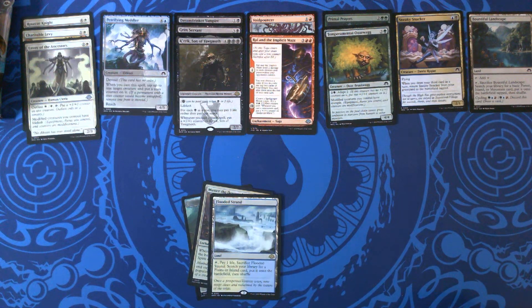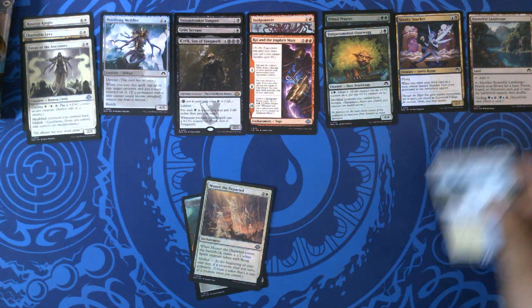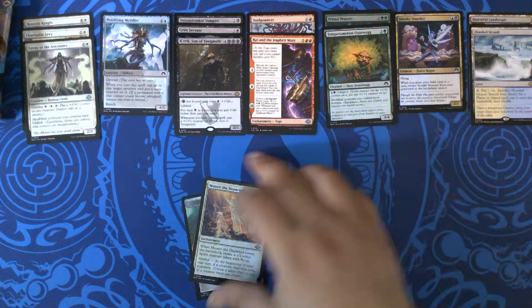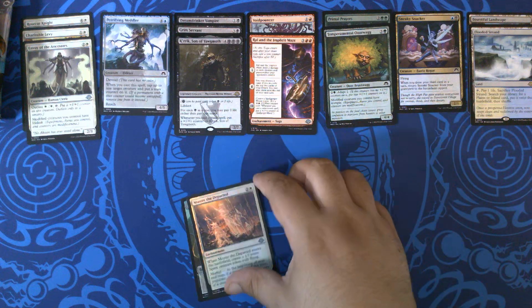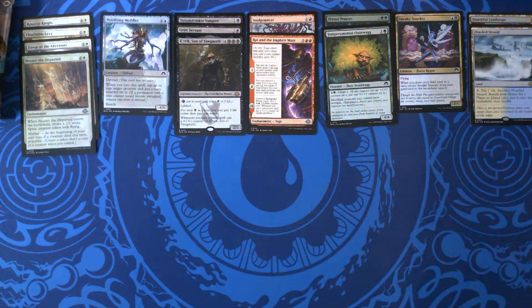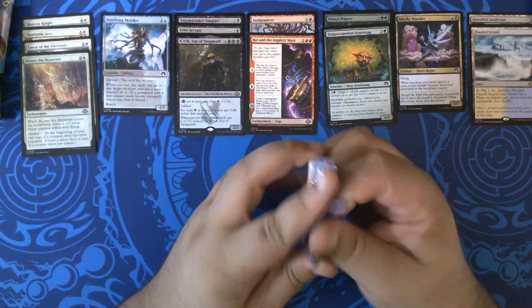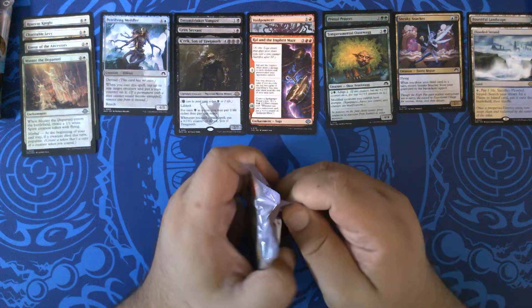Now we just need a Polluted Delta and we'll have an entire playset that fetches from this set. Oh wait, no — we still need two Windswepties. Flooded Strand, nice. And Muster the Departed — hey, we might be going with White Tokens this time.